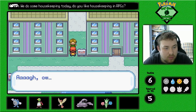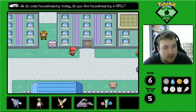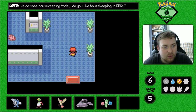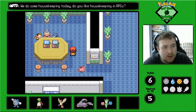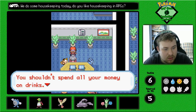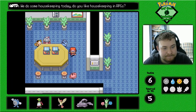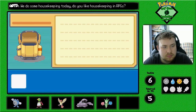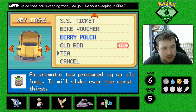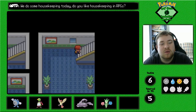We can do the Game Corner. Celadon Mansion — I think there's another item we can get in here too. We get a Tea from her — it's a key item. And we give the Tea to the guy.